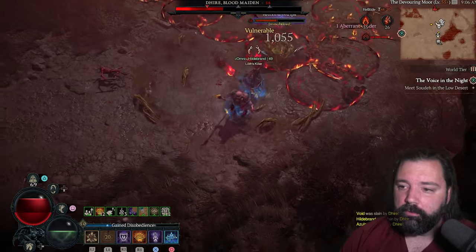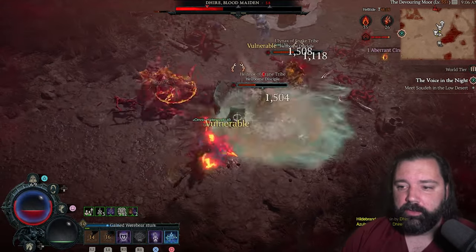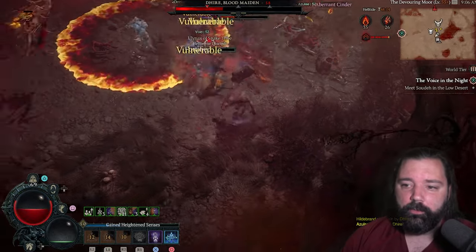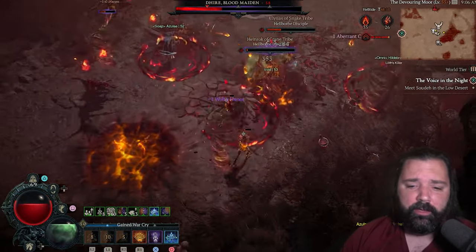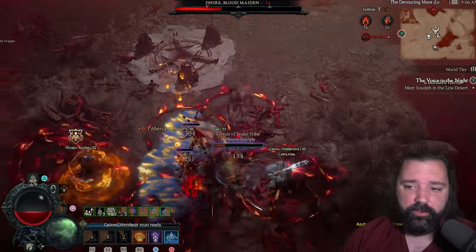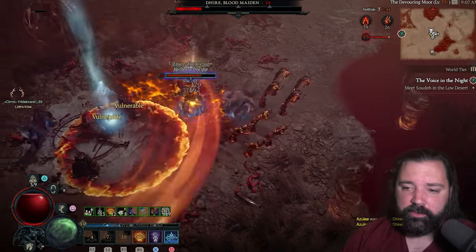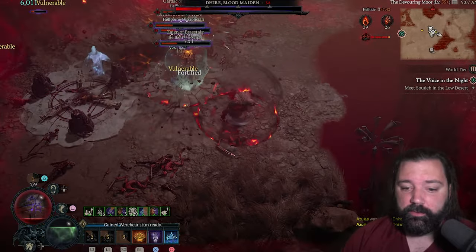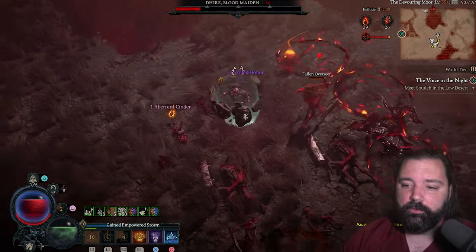We're going to use a couple of other really strong leveling skills. Poison Creeper is always tremendous for leveling — it does an enormous amount of damage especially early on. We're also going to use Rabies, another strong skill. For the leveling process, if you're choosing to go into helltide, this is essentially as difficult as it gets. These enemies are fairly tanky and seem to do a lot of damage when you first enter a new world tier.